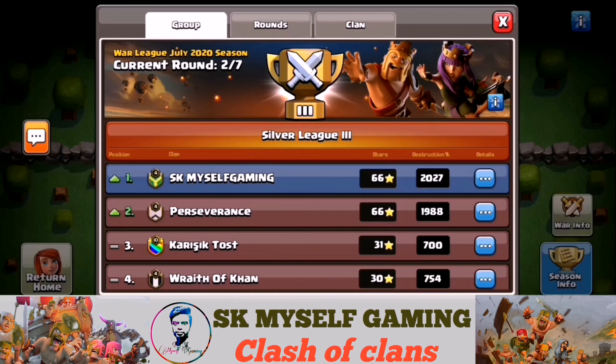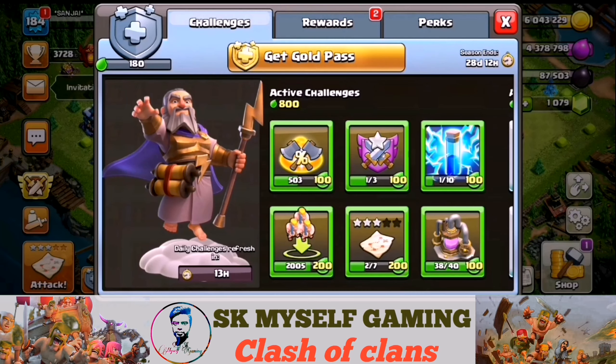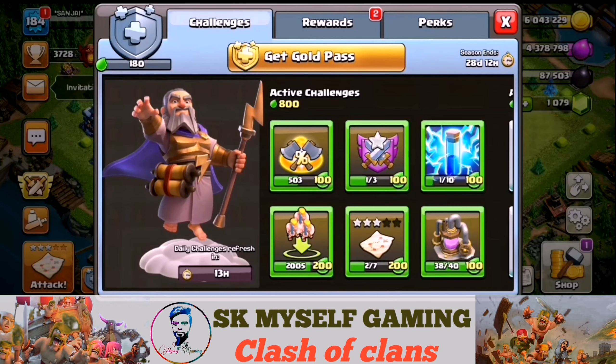You have first place. This has been completely changed. We already have Gold Pass in our base. This is the first season — click the Gold Pass. The Gold Pass gets us to the first place. This is the first season, the Builder Base.